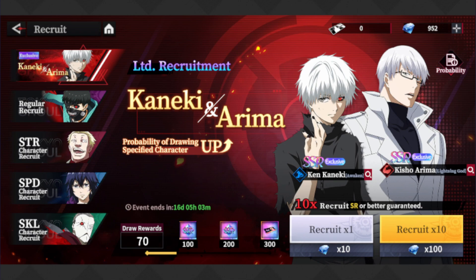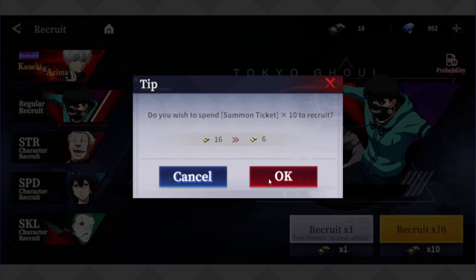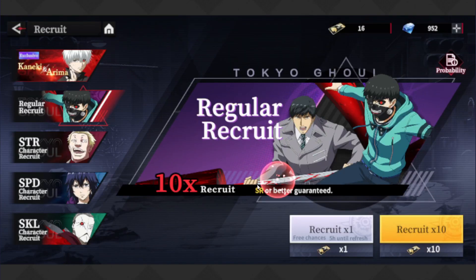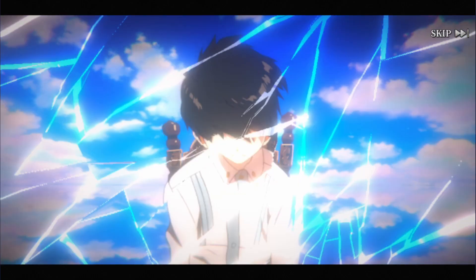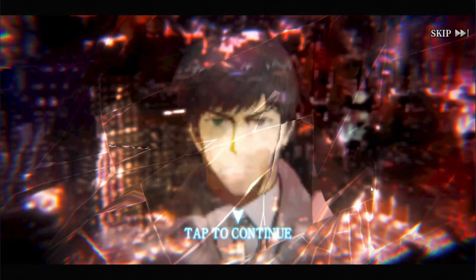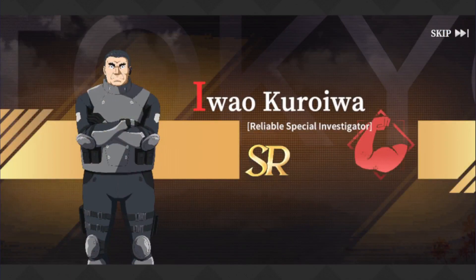Alright, so first I'm gonna do my first ticket multi real quick and hopefully pull either Ayato or Uta. This is a shaft because it's not purple. Yeah, it looks like it — get the trash out of the way! I like the summon animation though, I ain't gonna lie.